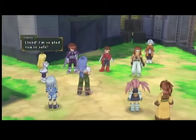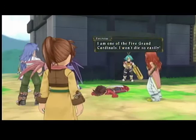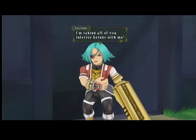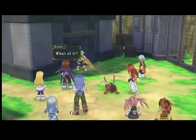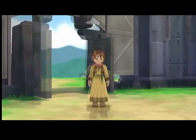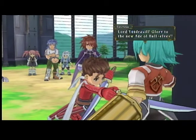Genine! You will do no such thing. No! I am one of the five Grand Cardinals. I won't die so easily. I'm taking all of you inferior beings with me. This is how the great Dezion hero Forcesis meets his end. I'm disappointed. I see it now — I wondered how a mere human could exude the smell of mana. You're Kratos. What of it? Lord Yggdrasil trusted you, yet in the end you betray us. This is why humans can never be trusted. No!